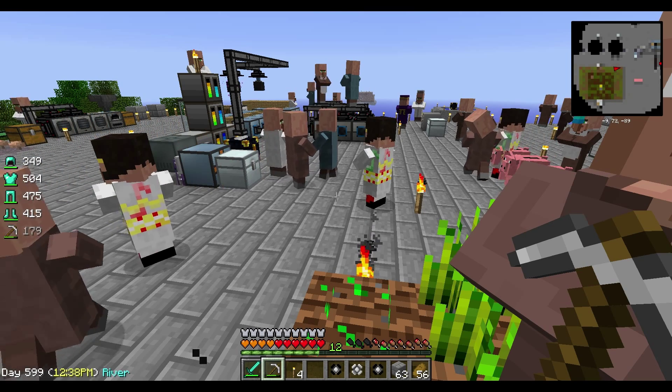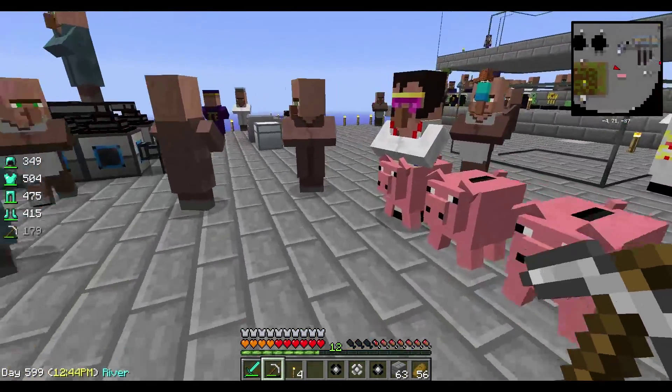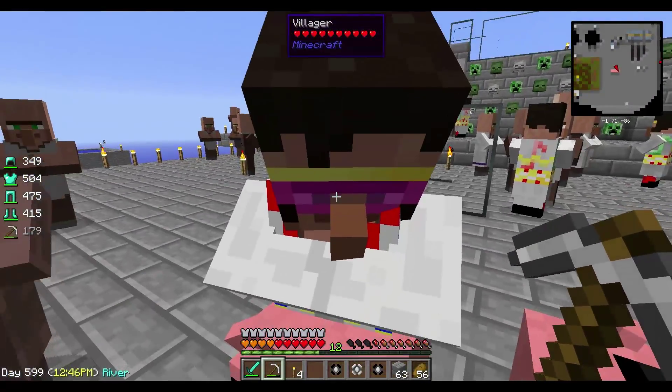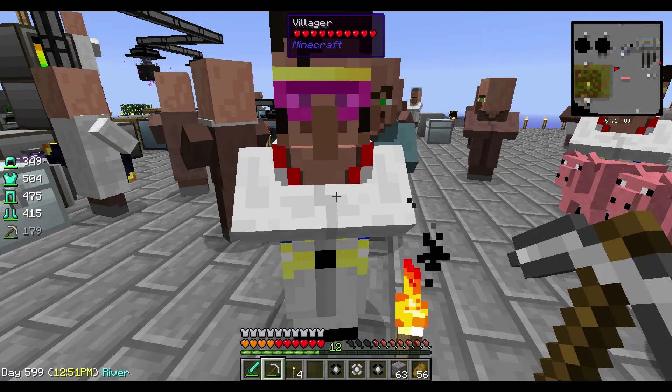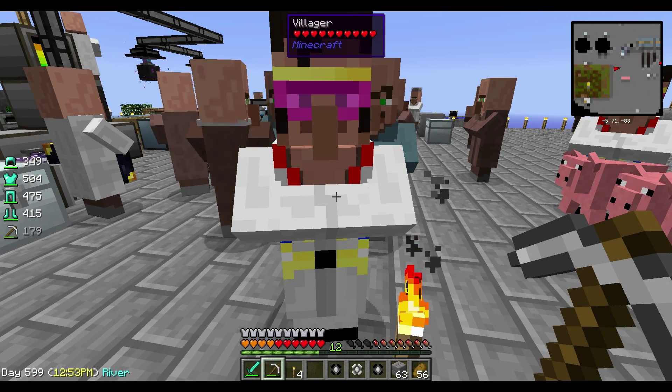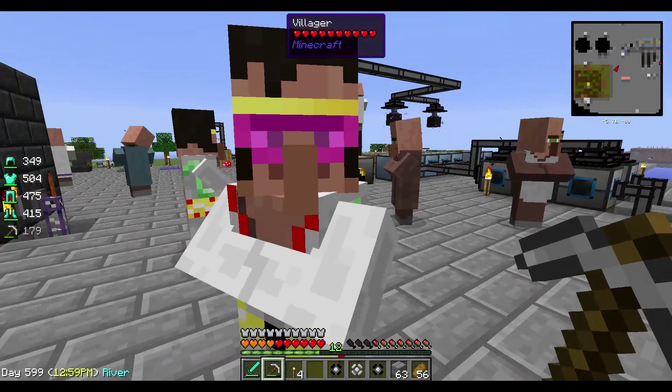Question number two: what mod does the Elvis villager come from? There he is — there's a bunch of them, all these Elvis clones. He comes from Open Blocks. Open Blocks gives us the fantastic Elvis that you see right in front of you, staring at us with his cool glasses.